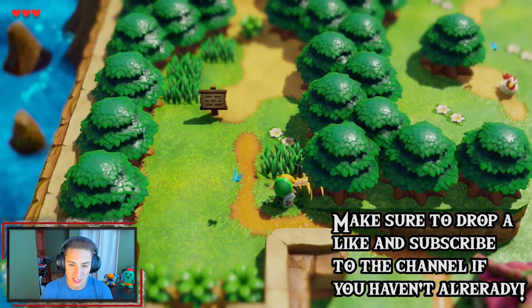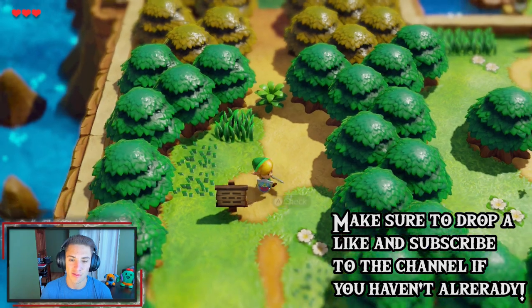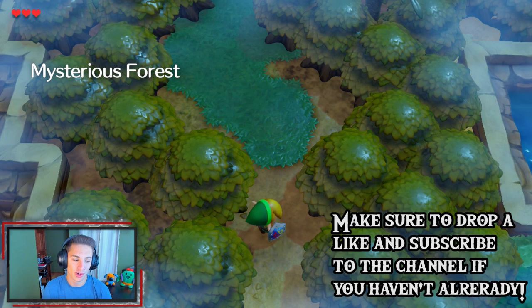Start chopping up some grass. One thing I did notice about this game - when you go into new areas you get that frame drop, as you can probably tell you've seen it a couple times. But we can head inside the Mysterious Forest and the owl will come back to us.